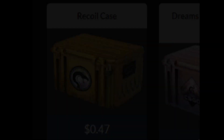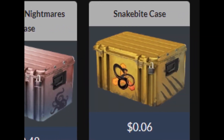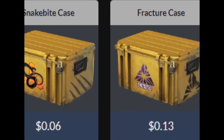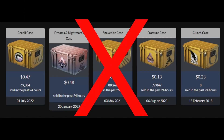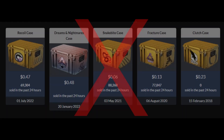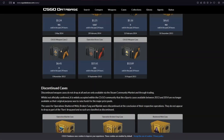Current active pool cases are the Recoil case, Dreams and Nightmares case, Snakebite case, Fracture case, and Clutch case. I would recommend against investing in any of these cases, but with those 5 out of the way, there are still a lot to choose from. So let me show you my favorites and tell you why they are.